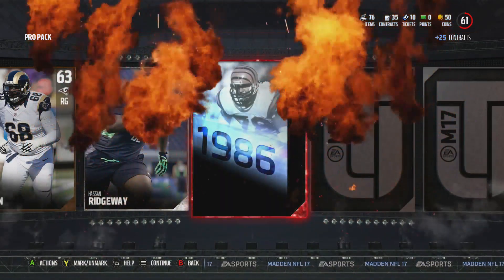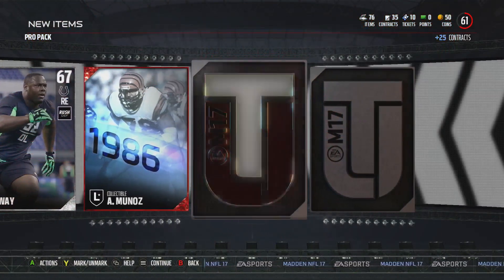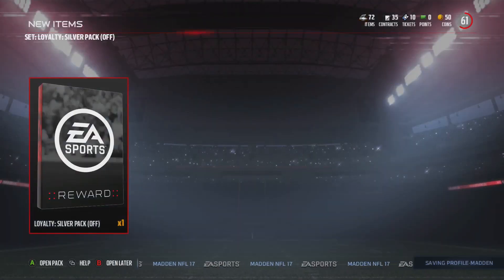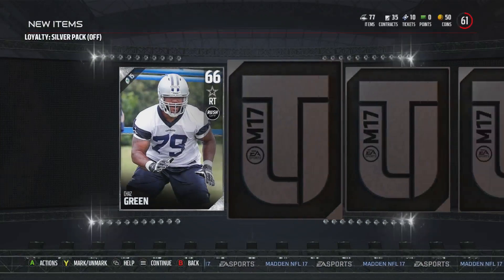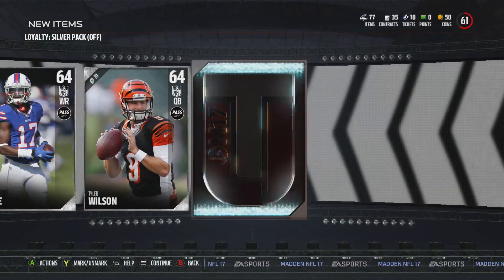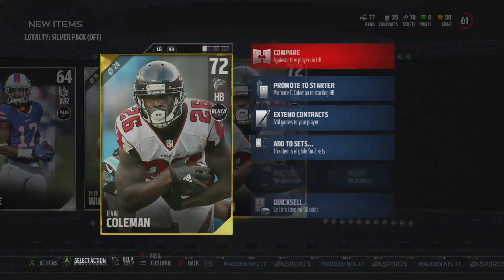Anthony Munoz collectible. Benjamin Watson's okay, but that collectible is nice. Using the rest of the loyalty badges for a silver pack — Telvin Coleman! We get a gold out of this silver pack, 72 running back.